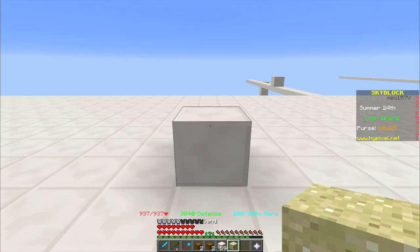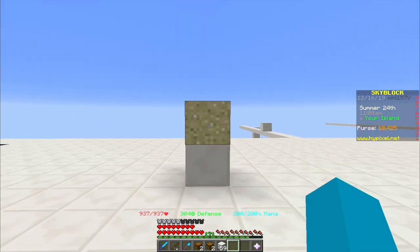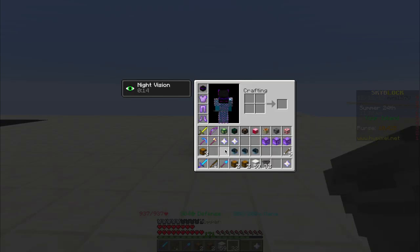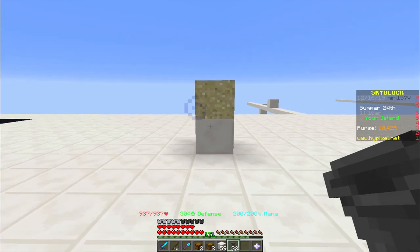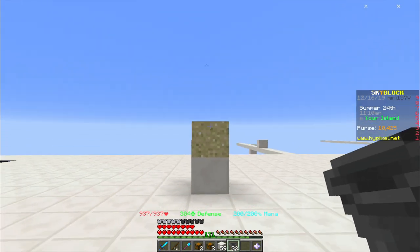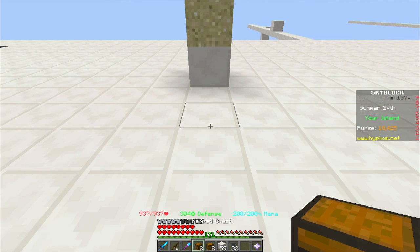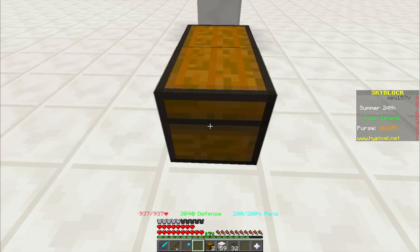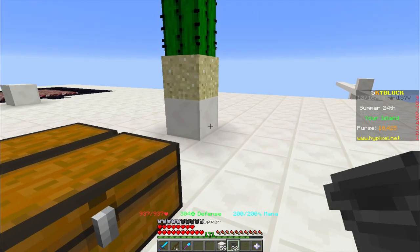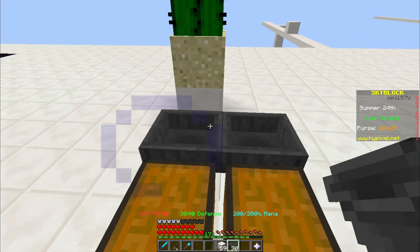Starting off, we will be placing one of our building blocks with a sand block on top. This has to be in a 15x15 radius within the spawner of the desert island, so if you don't have the desert island yet I'll put a link here to another video covering all the important things you need to know about it. Then you want to go two blocks forward and place a chest, and next to it a trap chest, and following that you want to place hoppers pointing into the chest as such.